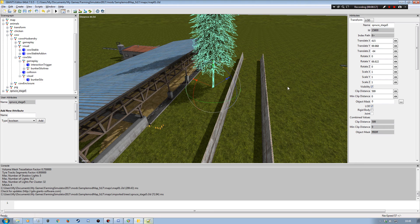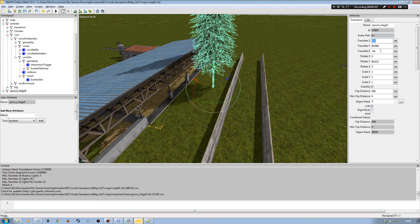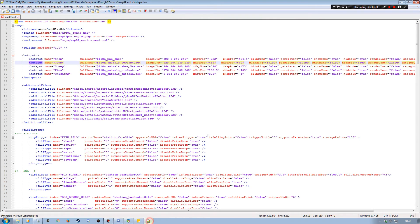Now I copy the translate X value — 415 — come over to my map01.xml, find the X map position, highlight it, and paste it in. Then I go back to Giants Editor, copy the translate Z value — negative 64 — come back to the XML, find the Z map position, and paste that in. And we're done. Just save the file and close it.